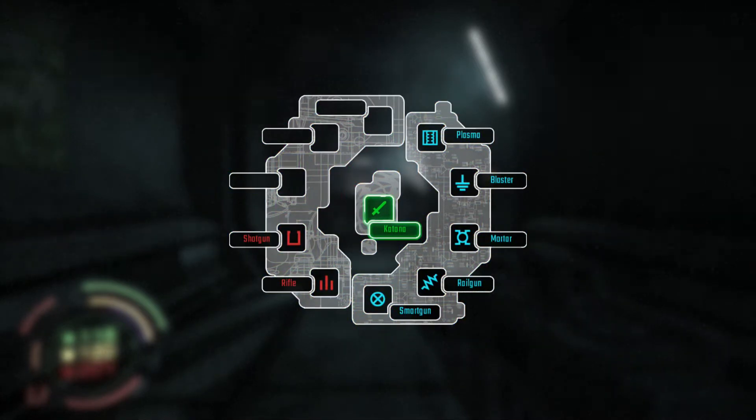So here we go — we've got your katana, which is your melee weapon. I've already got the rifle and shotgun for the CLM weapons, and then the NRG weapons, or energy: smart gun, rail gun, mortar, blast, and the plasma. And I've got to be honest, the blast and the rail gun are just brilliant.